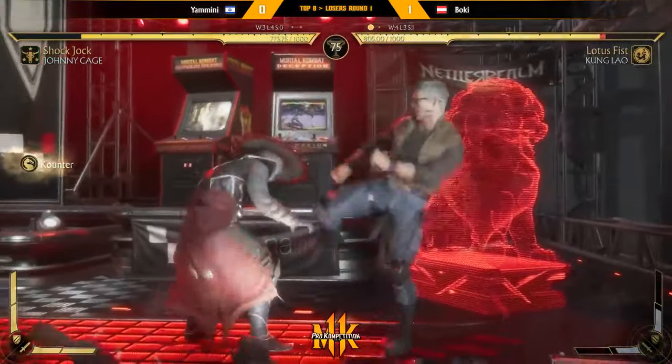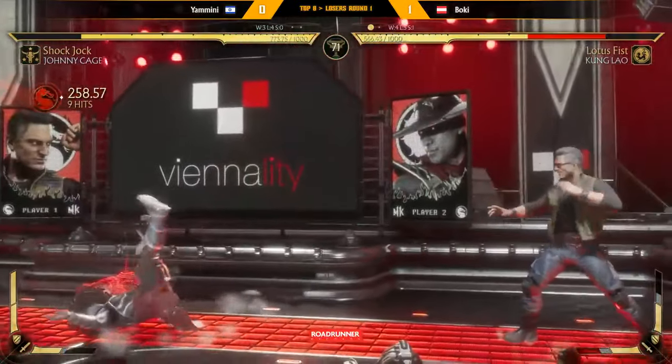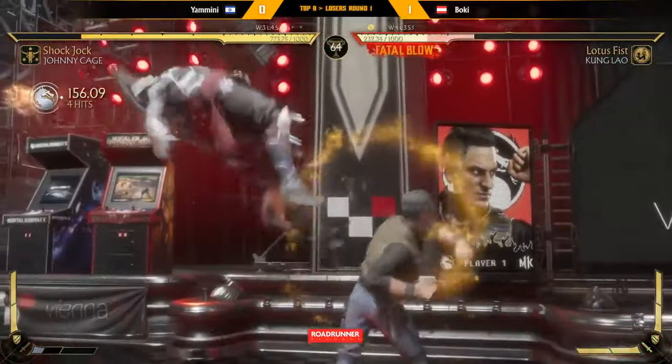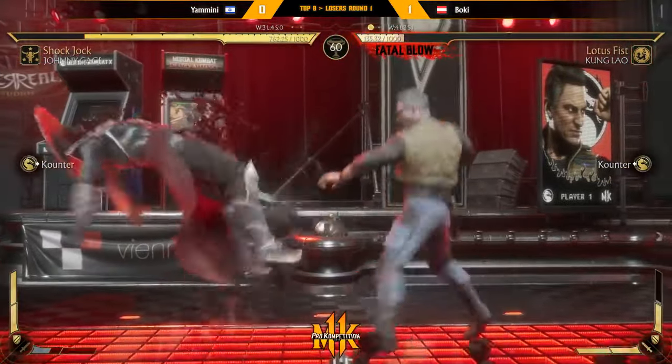The problem is the forward one is completely unhit-confirmable — even though he's ducking and the forward one hits, it's a single hit. You have to dedicate to spin, which is death on block. Yamini able to get a good string into a combo there, turning it into the buff. He catches him — max rage. I love the sound effects when the brass knuckles are turned on.